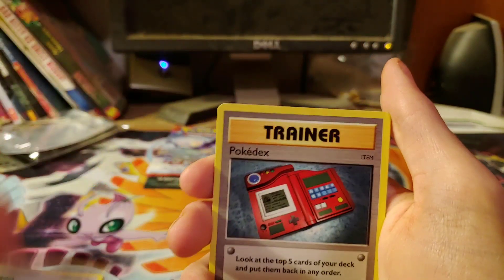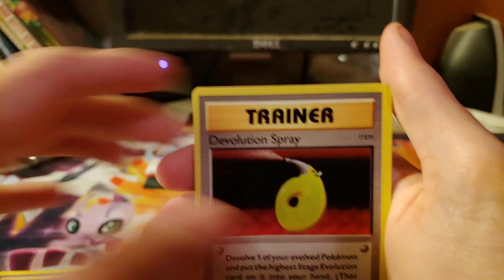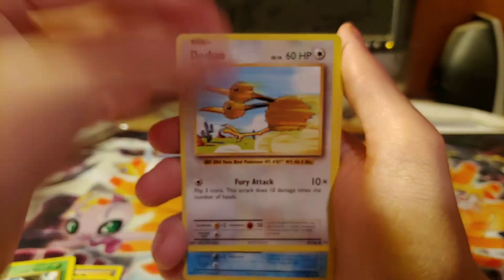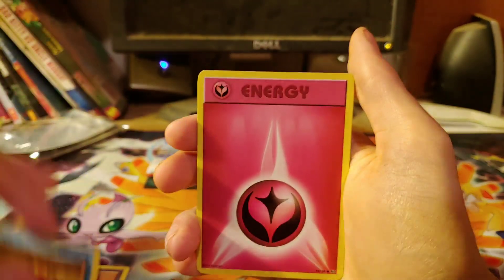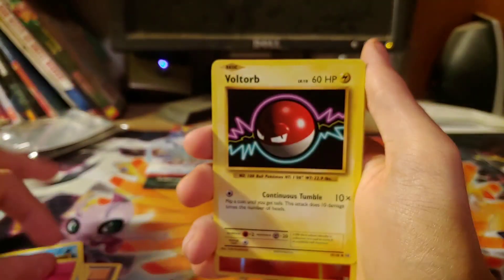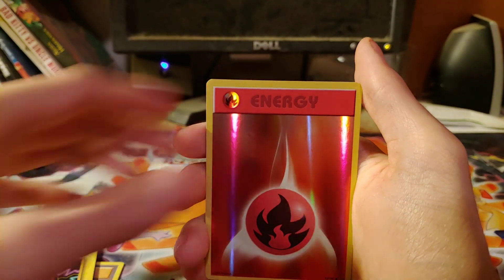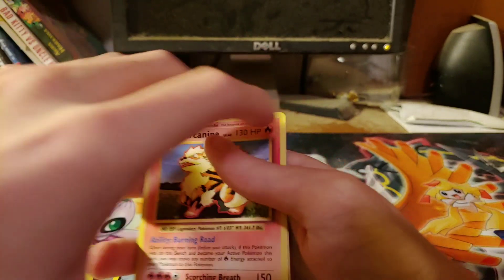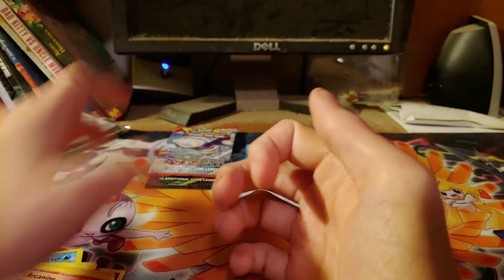Because that was a shame to be called a promo. Porygon, Pokedex, the Evolution Spray, Weedle, Doduo, Staryu, Fairy Energy — RIP Fairies — Voltorb, Fire Energy reverse, and bad pulls. But let's see.